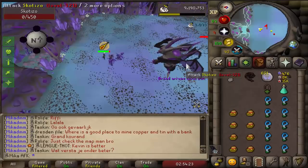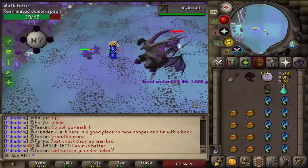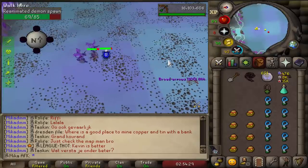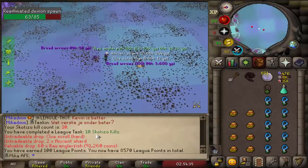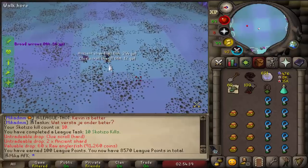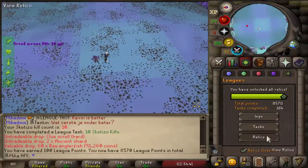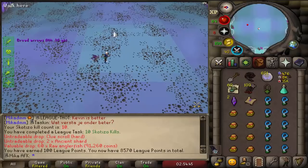The scotizo pet is literally 1 in 65, so the chances are actually really high. The hardest part about scotizo is just getting the totems. Another league task completed - 10 scotizo kills for another 100 points, it's really good. And we got some raw anglerfish. We're now on 8.5k just from this scotizo luck, that's awesome.